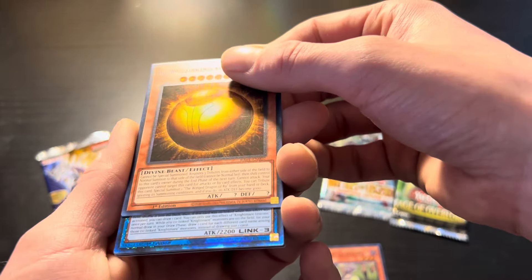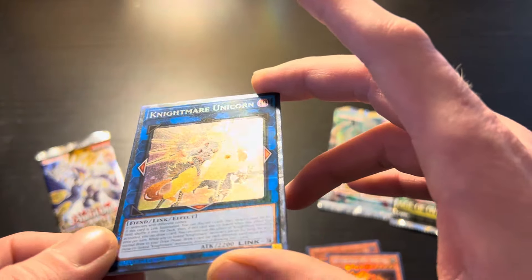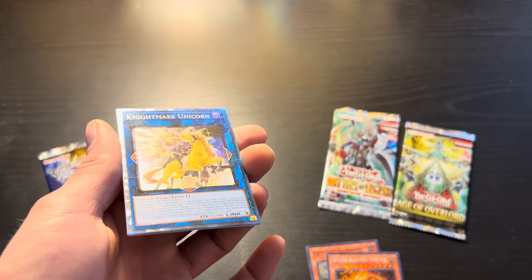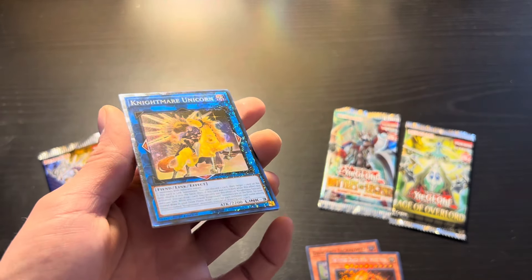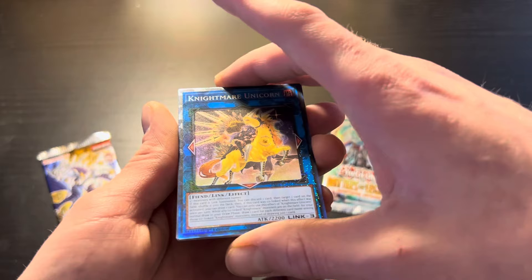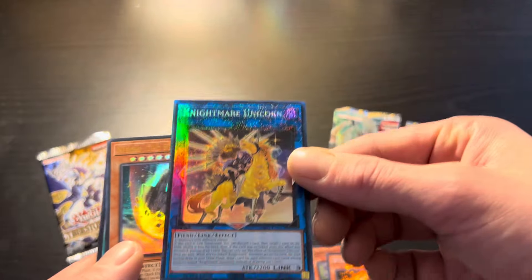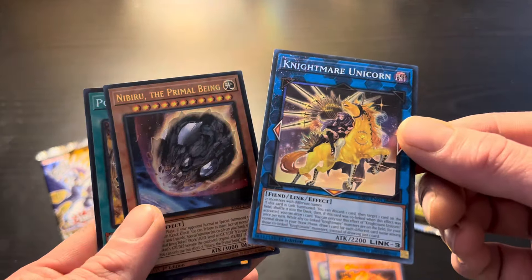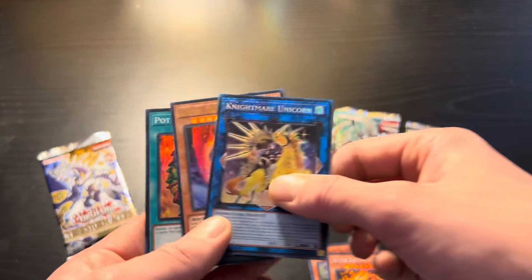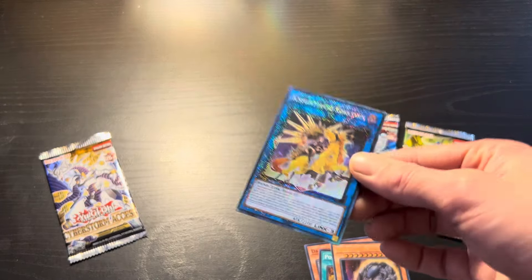Next — already into a Nightmare Unicorn, the ultimate art collector rare. Yeah, that is insane! That's a nice start to a video for sure — it could have been a quarter century rare, and we could have doubled it up, but we didn't. But Nibiru — I always like Nibiru, one of my favorite arts — and Pot of Desires, that's a strong hit right there. Pretty much everything deserves a sleeve from that pack, that's how much I love this set. It's just amazing.